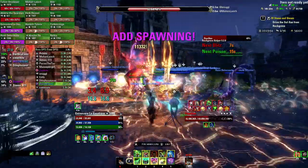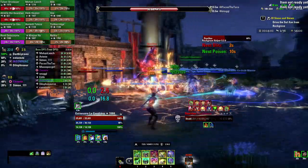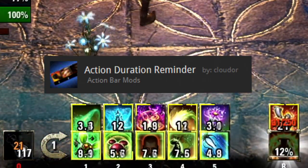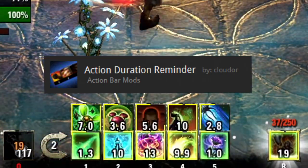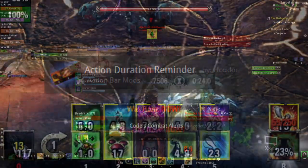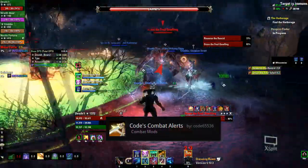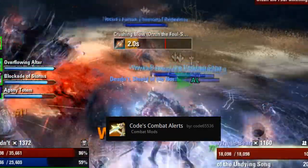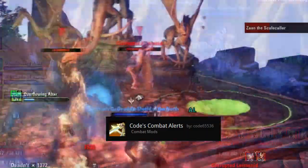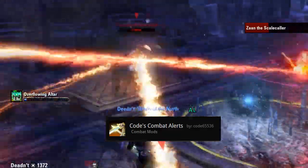This leads us straight to add-ons. There are many useful add-ons in this game but to keep it simple I will keep it to the essentials. Action Duration Reminder, or ADR, will give you a timer on your abilities so you know exactly how long they will be active. With the Blackwood patch the game added a base game version of this, but I still recommend using ADR instead. The next one would be Code's Combat Alerts. This one goes straight back to staying alive so you can keep your group alive — it will display heavy attacks to you and give you a bar showing when to roll dodge them. Additionally, it will call out mechanics for you, which makes staying alive and overall gameplay much much easier.